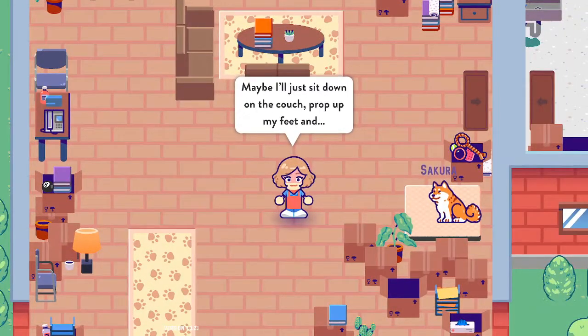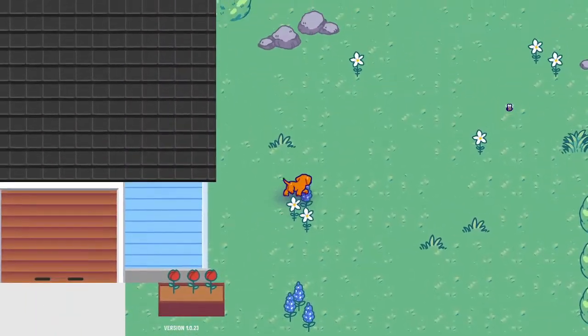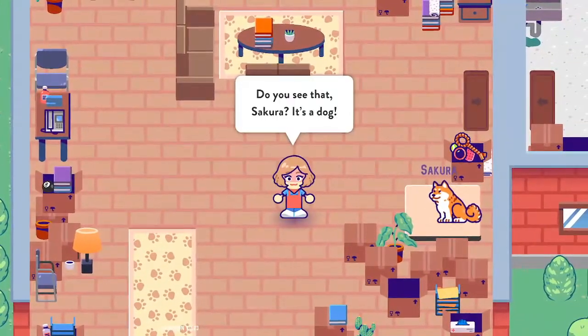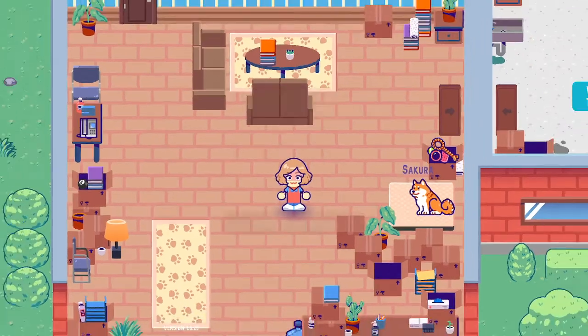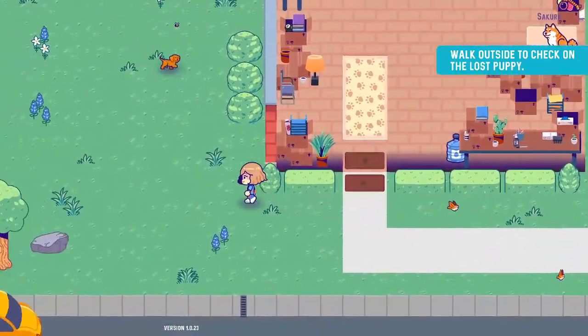You're totally right, we do deserve a break. Maybe I'll just sit down on the couch... uh-oh. Oh hi, little pupper. Do you see that, Sakura? It's a dog. I wonder if they're lost, poor thing. Well, we can't just leave them out there, can we? No, we absolutely cannot. If an animal needs my help, I cannot say no. Let's at least bring them inside and see if we can help. Walk outside to check on the lost puppy.